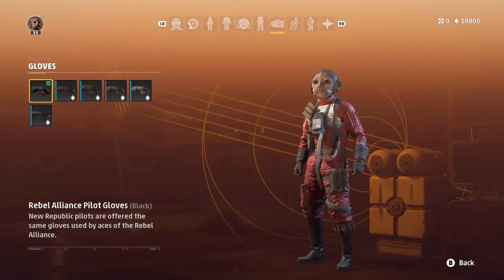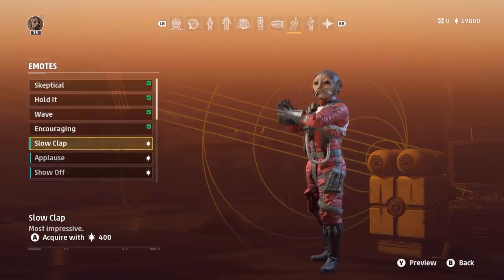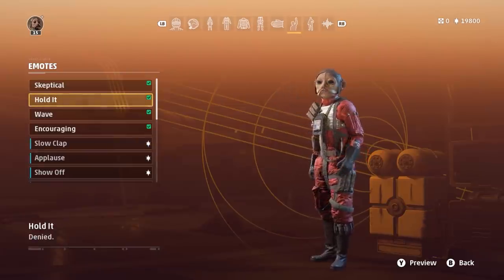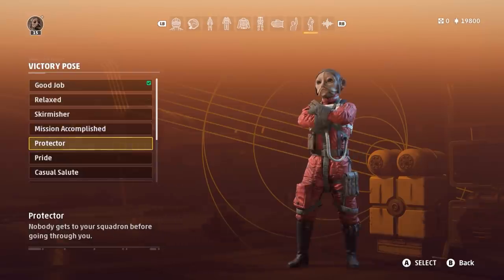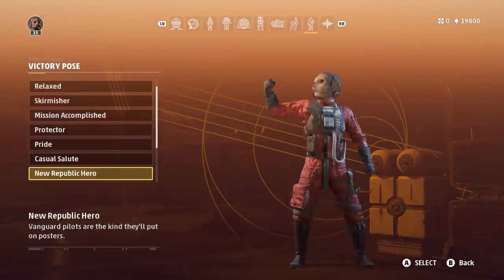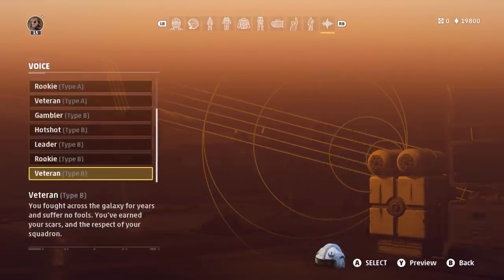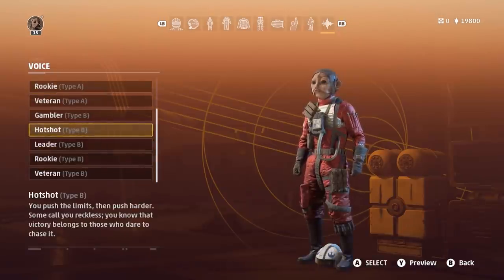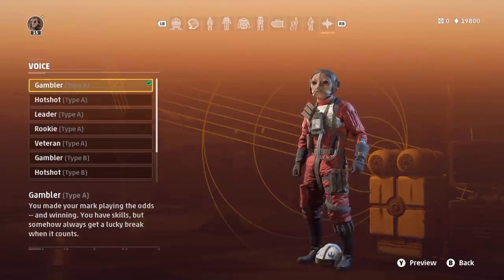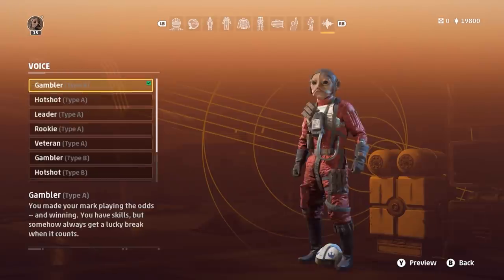You might have noticed your pilots wearing gloves, and you can also customize these — choose from a wide selection of gloves. Squadrons also has emotes. I won't go through all of these, but here are some of the better ones. Some of these also carry over from Battlefront 2. As well as emotes, there's also victory poses, which will be used to show the winners in the post-match screen. One of the best customization options in Squadrons are the different voice lines you can give your character. These will be used as you fly during both the story and multiplayer, and each voice style gives your pilot a different personality. You can give your pilot either a male or female voice.